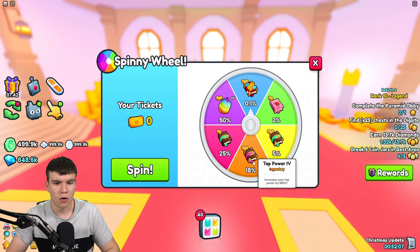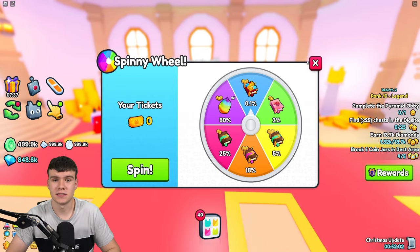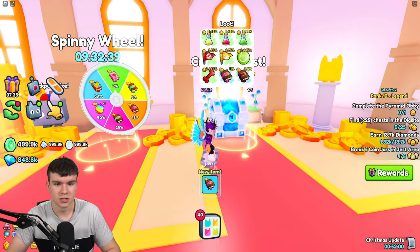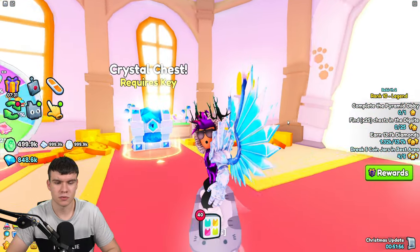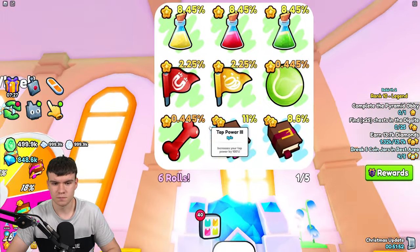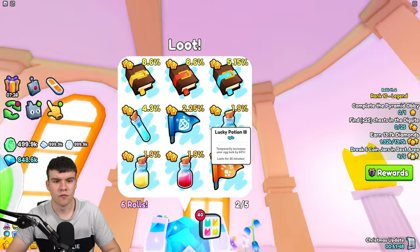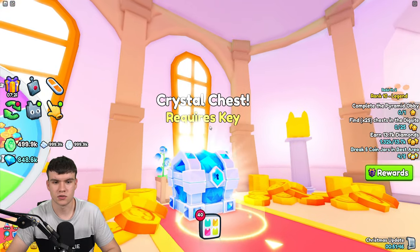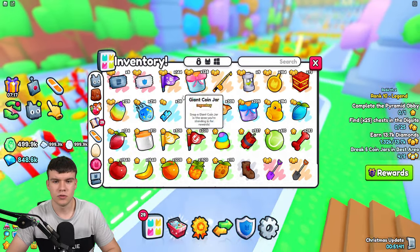I've not got the 0.1% chance reward ever — not even one of the beasts or anything like that. I've opened up a lot of them too. However, here is where we get this brand new huge pet. That is going to be in this chest over here. This huge is now added into the possible loot for the crystal chest. We didn't have a huge pet in that chest originally, but now we do.